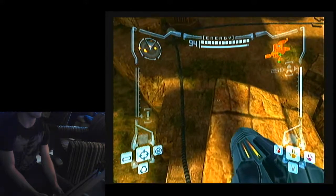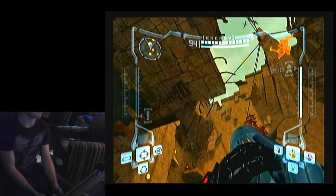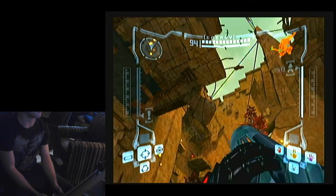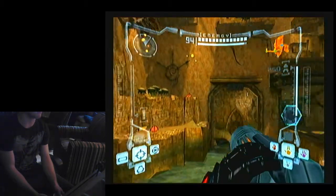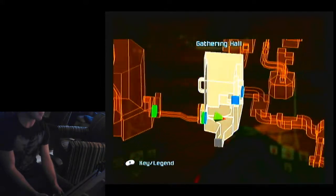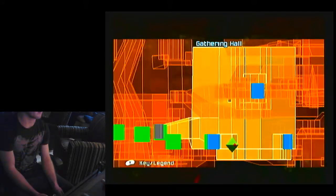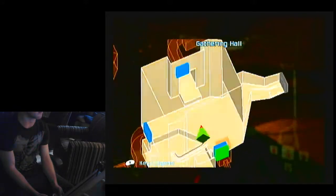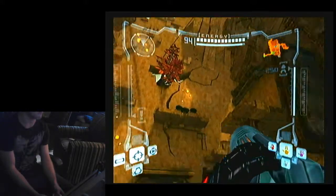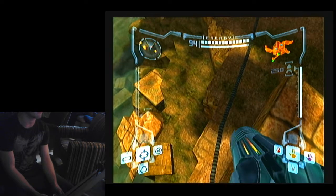I'm in Gathering Hall and I'm going to use what we call a secret world to get out of bounds. A secret world is the term we use to describe any place you're getting out of bounds. There are many secret worlds throughout Metroid Prime and Metroid Prime 2 Echoes - they can involve the morph ball, certain enemies pushing you out like gliders, or for the vast majority, jumping out of the boundary of the map using standable spots to reach places the game designers didn't intend.